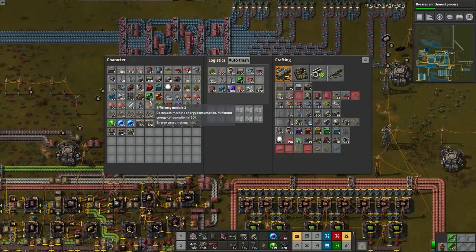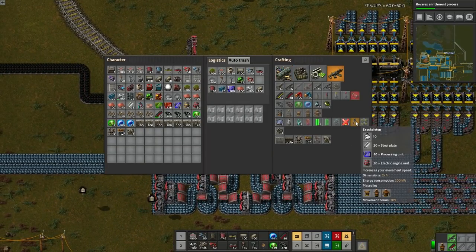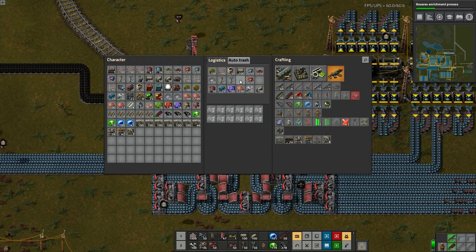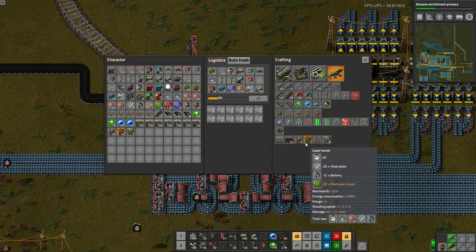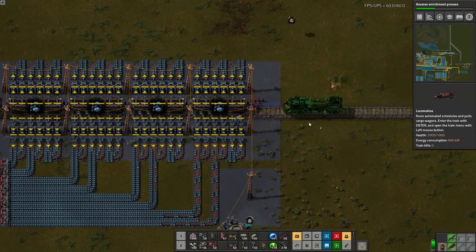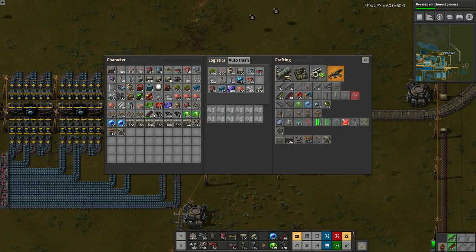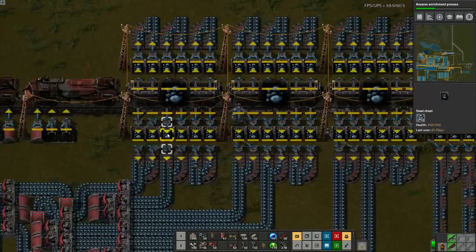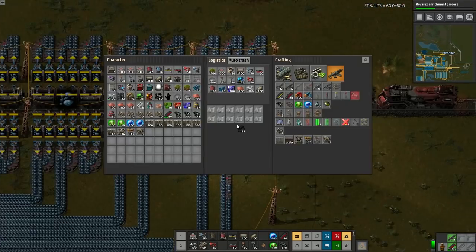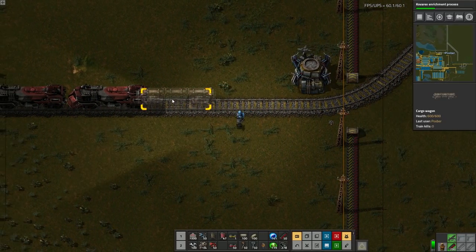Oh yes, I have my efficiency modules - yay, life is good. Now what do I need - my speed modules. Everything right side of the belt, hopefully that works. So what's this - two episodes later maybe we'll finally get... maybe, who knows. I might not even get it this episode yet. Fairly confident you won't, but that's okay. You have no faith. I have none at all.